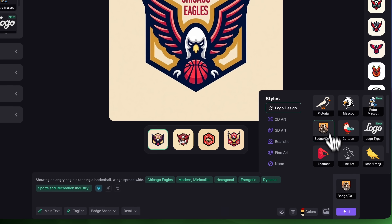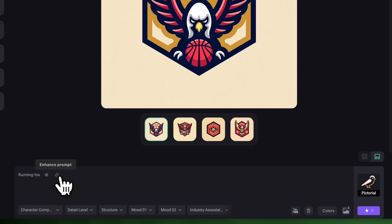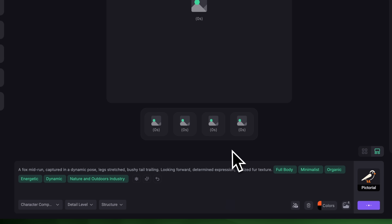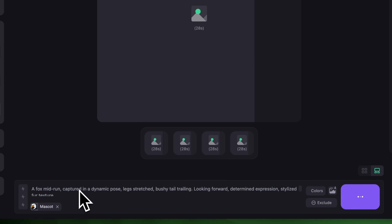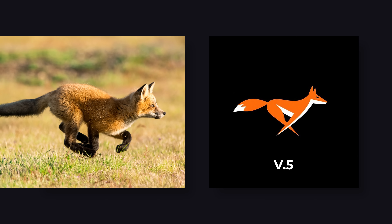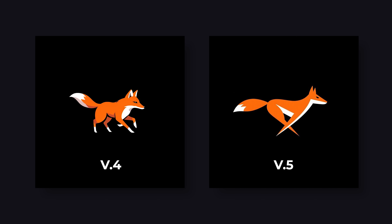Let's now compare V5 and V4 using a pictorial logo. In the prompt let's write "Running Fox." Click Enhance. I like the prompt — I'll just change the background to black and generate using V5. While that's generating I'll switch to V4 and paste the exact same prompt and settings. Now side by side, V5 clearly understands anatomy better. The fox is mid-run and legs are crossing like a real animal in motion. It even captures the triangle posture of a leaping fox. Meanwhile V4 gives nice designs but the anatomy is off — one is missing a leg and none of them look like they're mid-run. Still usable, but not as precise or creative.